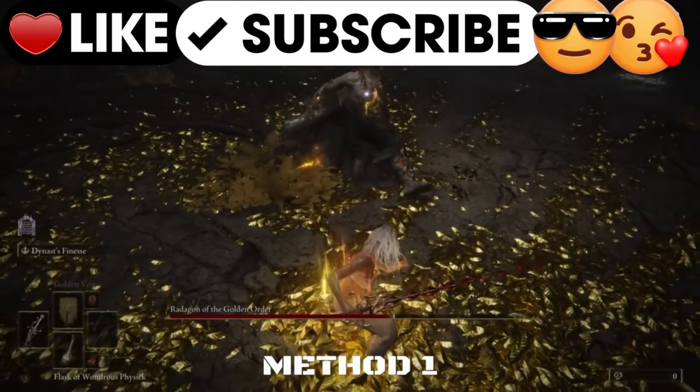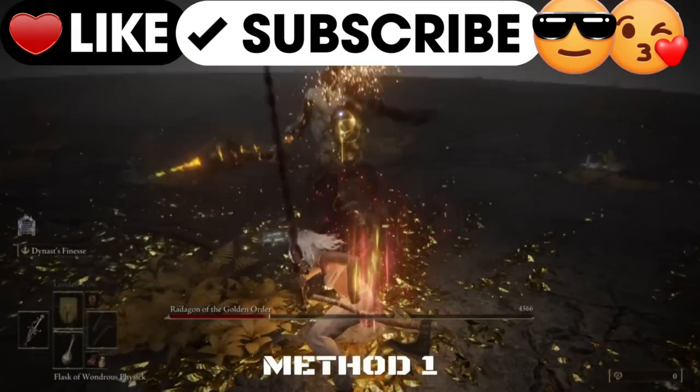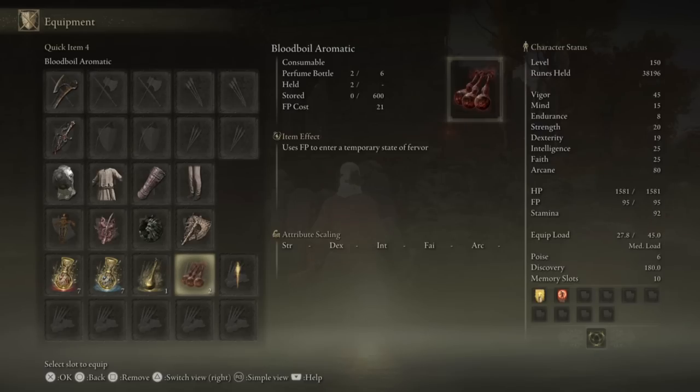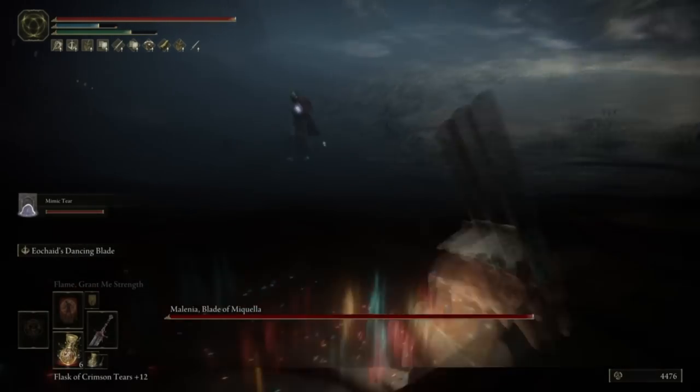There are three choices, and two of which you're going to choose between depending on the boss or scenario. The main tear you'll need is the Thorny Cracked Tear. This one is very important as it's going to stack damage the same exact way as the Rotten Winged Sword Insignia Talisman we have. The other two tears you can choose between are the Spiked Cracked Tear and the Stone Barbed Cracked Tear. The Stone Barbed Cracked Tear is great to stun bosses, and the Spiked Tear is amazing for general gameplay. And lastly, this one is optional, but you can use a Blood Boil Aromatic for 30% damage for 30 seconds, or you can use Flame Grant Me Strength for 20% for 30 seconds.